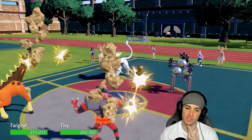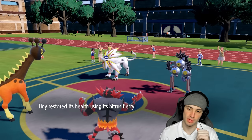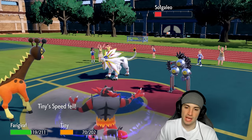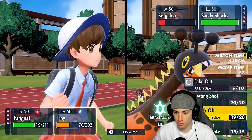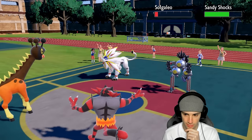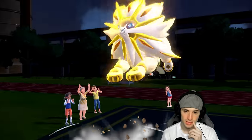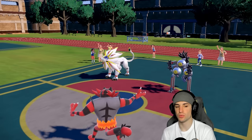Knock Off does decent damage and there's a Rock Slide coming. They go for Bulldoze, slowing down everybody except Solgaleo. That's fine — we have three turns left in Trick Room. I think we drop a Hyper Voice and go into Frigiraph with Ursaluna, trying to KO Sandy Shocks. With Necrozma and Ursaluna on the field I don't mind having Solgaleo stay out. Sunsteel Strike finishes it off — no big deal. Two turns left in Trick Room with Ursaluna and Necrozma.